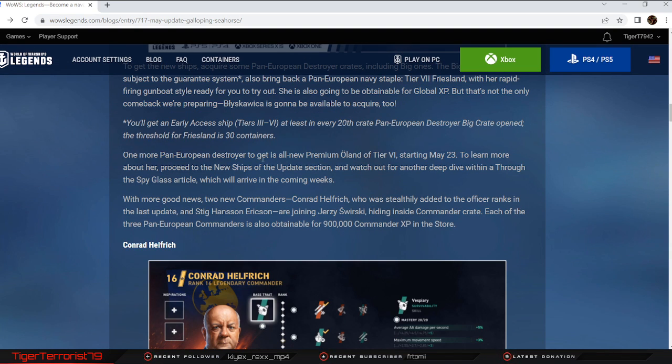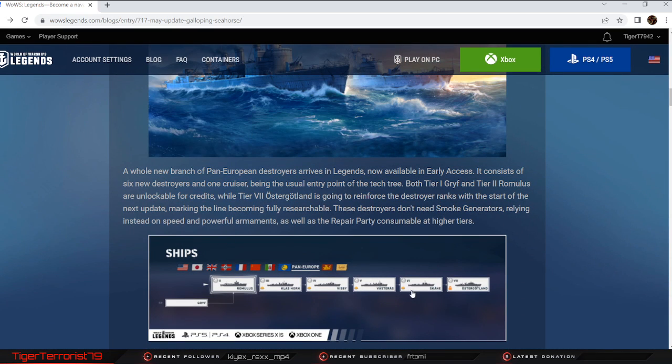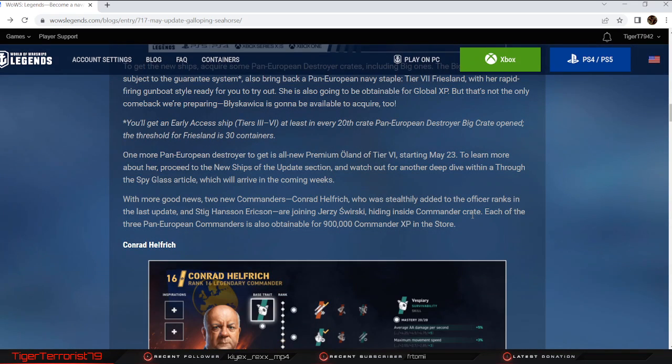One more pan-European destroyer: the all-new premium Oland at tier 6, starting May 23rd. She's similar to the tech tree ship — in the actual tech tree, Oland is the ship between Skune and Osterjotland. So, fast torpedoes and a repair party. I think she only has four guns but with a decent reload, so that might be something to check out.